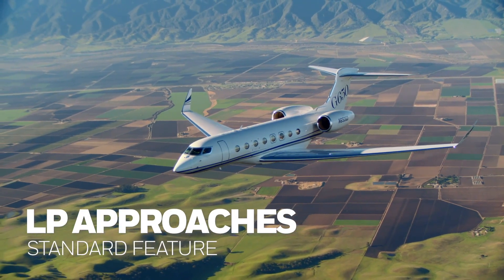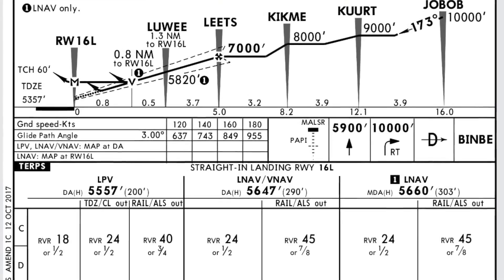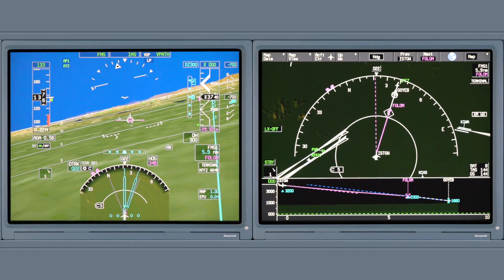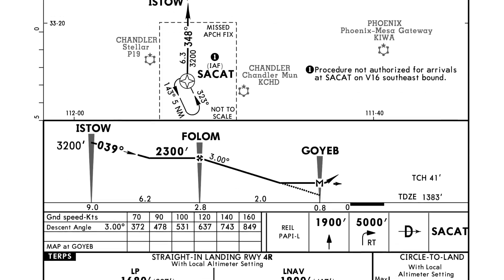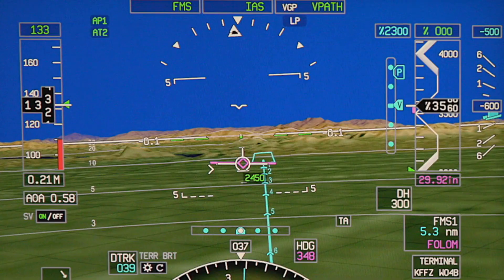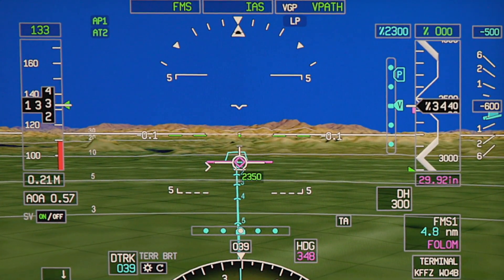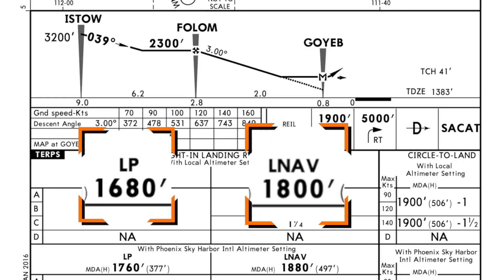LP approaches can now be flown with the upgrade to Block III. LPV approaches provide WAAS-enhanced angular lateral and vertical guidance to precision level approach minimums. However, due to terrain and other considerations, some runways do not qualify for an LPV approach. Some of these runways have LP approaches. While LP approaches do not provide vertical guidance, they still take advantage of WAAS technology by providing angular lateral guidance, which results in approaches that typically have lower minimums than LNav-VNav approaches.